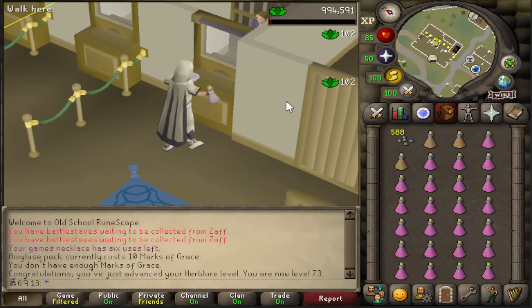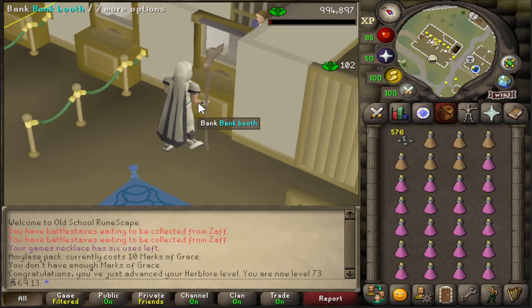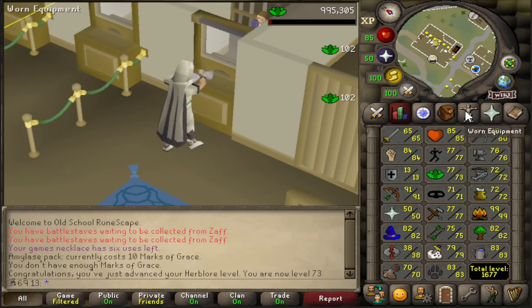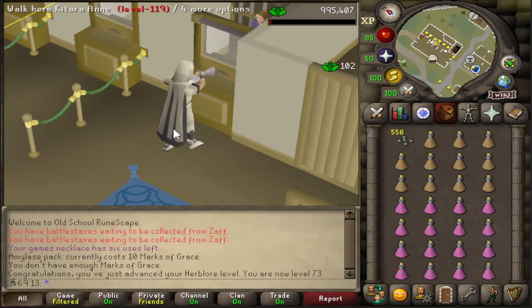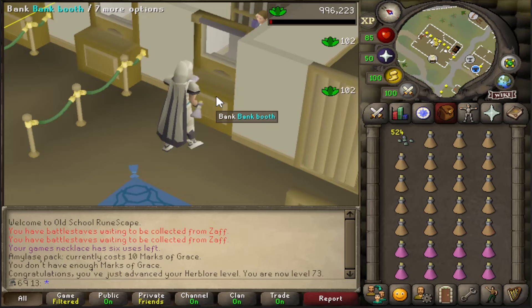Another great milestone for any Iron Man account - Stamina Potions. This is amazing. Now I can - I'd need to do some more construction training, but this will give me access to a Stamina Pool. It's also going to help with Herbiboar, which I'm looking to start doing, because Wilderness Slayer has drained the crap out of my prayer potion supply, and they're something I'm basically always going to need on this account.